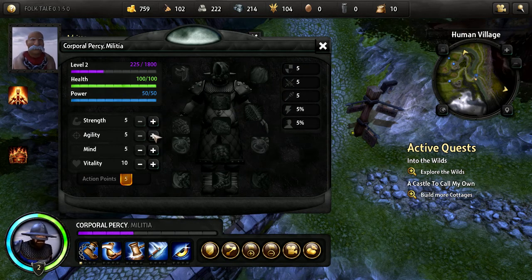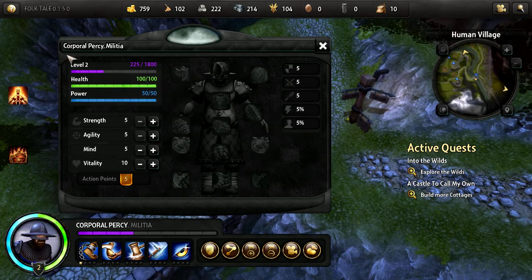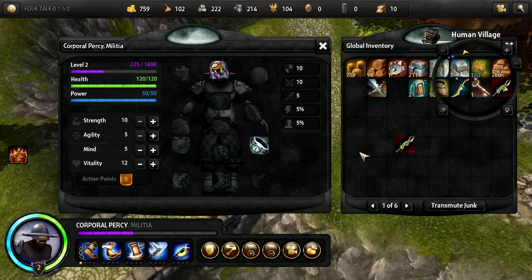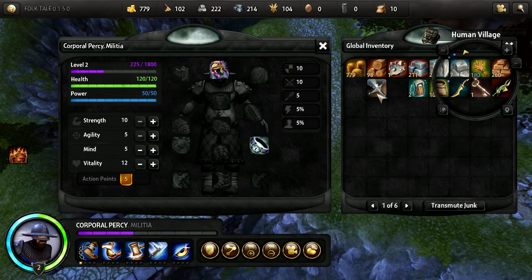Constructing two more cottages will encourage new settlers to arrive. Let's see what equipment we have. Where's your stuff gone? How do I access the inventory? Oh yeah, you can! There's a ring and a sword. Let's equip the sword. Give this - okay, there we go, I think that's all I can have. We'll build a cottage here.